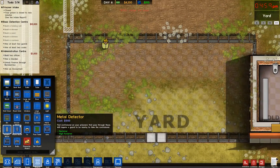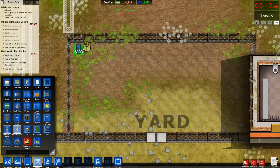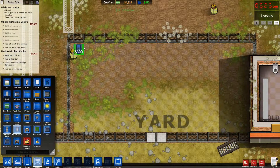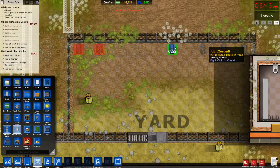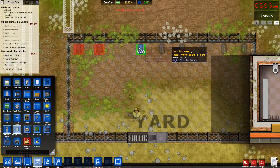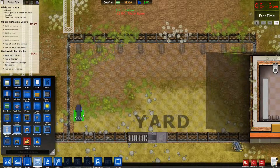Jail door. We're going to start putting some phone booths. I'm going to put them up here, actually, so I can see what they're doing. 1, 2, 3, 4, 5, 6, 7, 8, 9. Oh God. That was perfect. Then a bunch of weights everywhere.